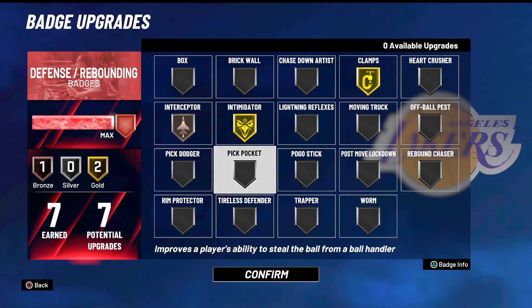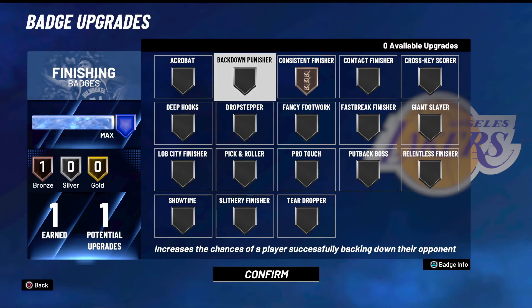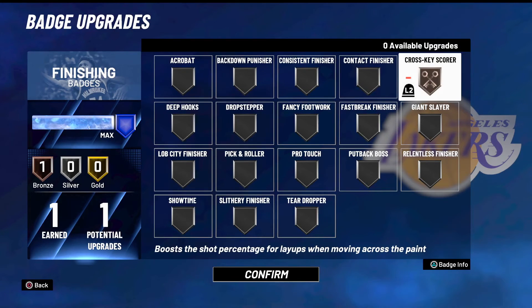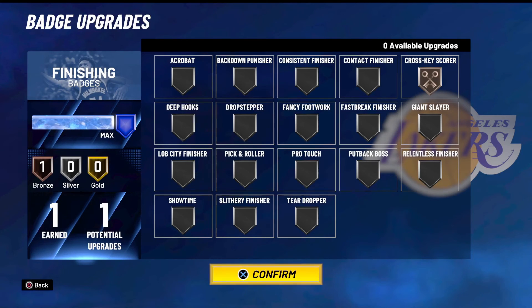For finishing badges, I'd go with Cross Key Scorer. Cross Key Scorer wasn't even talked about last year — it's one of the best badges for close mid-ranges. Everybody takes those shots. It boosts shot percentage for layups and shots moving around the paint. Those close shots under the rim are actually close shots and layups, so even if you had a 40 mid-range rating you could still green it. Cross Key Scorer is definitely a finishing badge — you get an increase when moving around the basket.